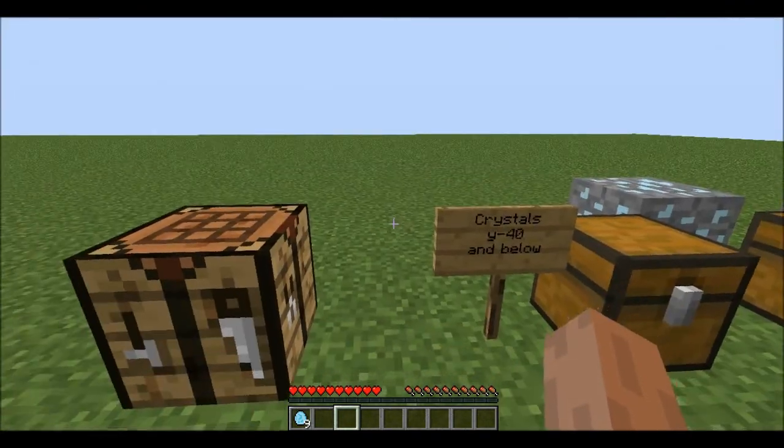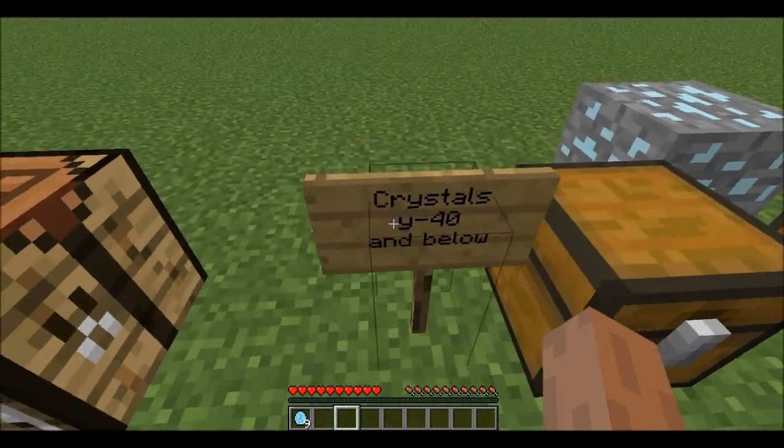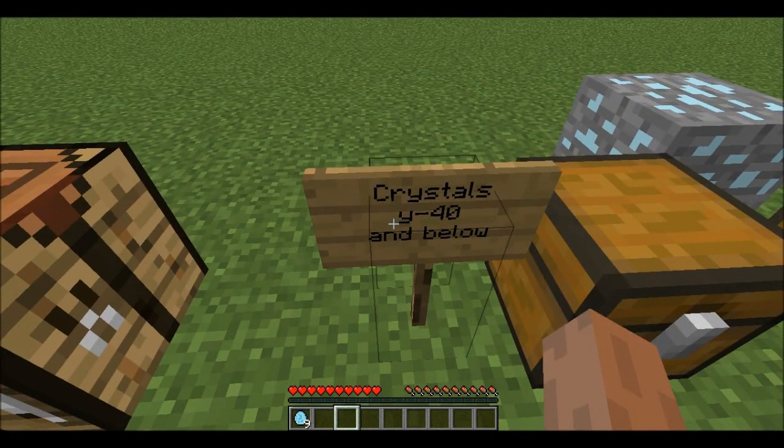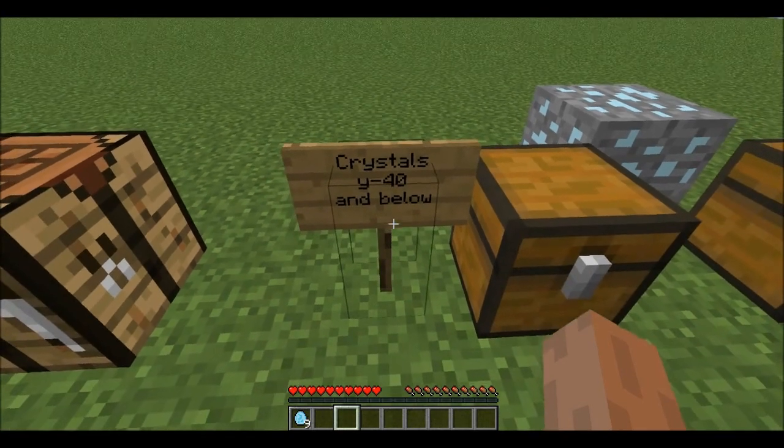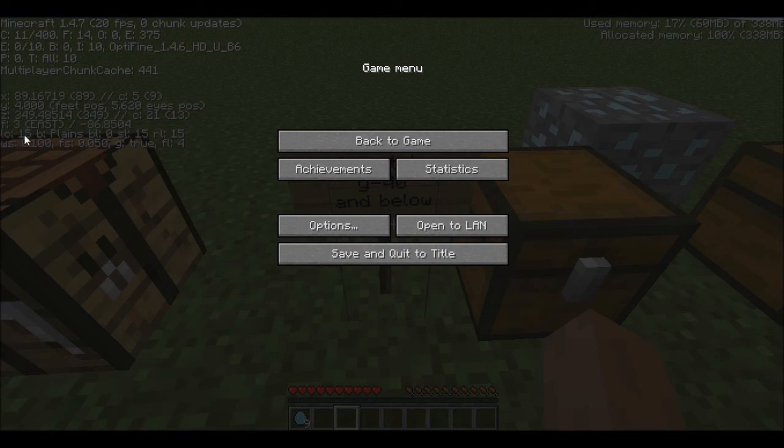Basically this mod adds two new ores, blocks, tool sets, and armor sets to the game. The first one is called Crystals and you can find it at a Y of 40 and below. To check your coordinates, press the F3 key and they are over here to the left hand side.